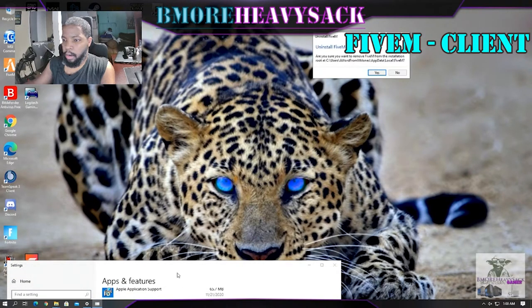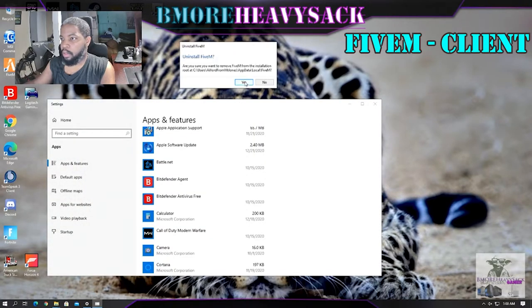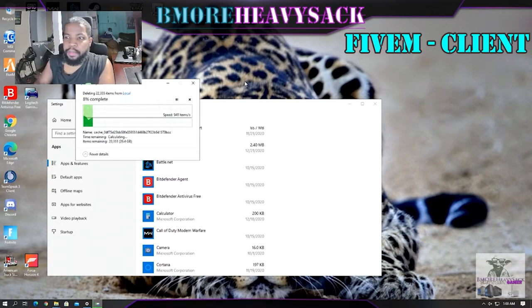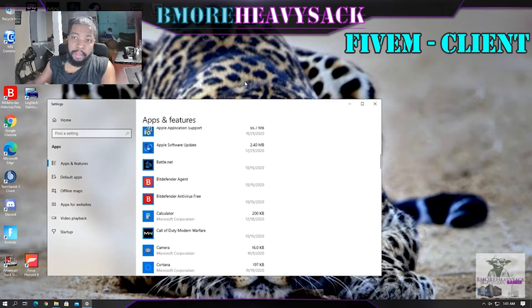I'll press the Windows key and type 'Programs' to open Add and Remove Programs, and we're going to uninstall FiveM. Before I do that I want to right-click and open file location so we can monitor the folder. Now we hit Yes to confirm uninstall — give it some time, it says it's deleting 30-something gigabytes. FiveM is now gone from the folder and no longer listed in the programs.